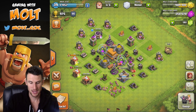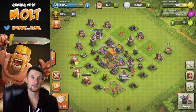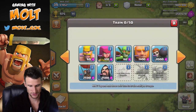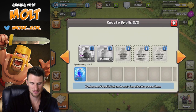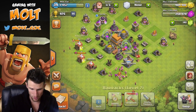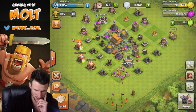I can't wait until we start pushing up and find some ridiculous loot, but I'm going to have to change my army composition. When I start facing bigger Town Halls with higher-upgraded defenses, it's going to take a lot more to get through the walls. I can't just keep doing the BAG strategy — barbarians, archers, and goblins — so I'll definitely have to change my strategy up.